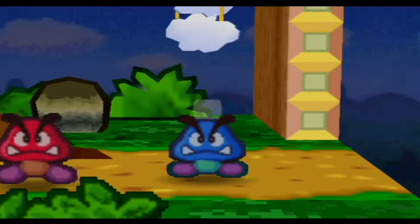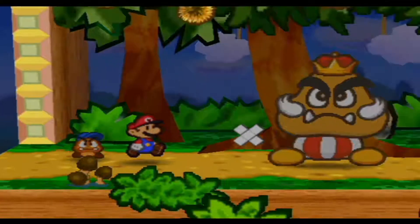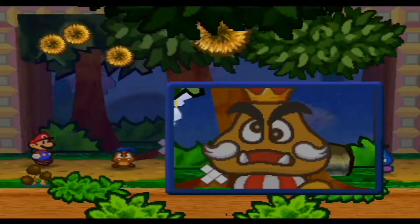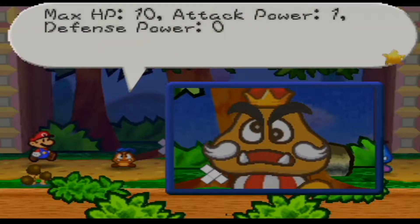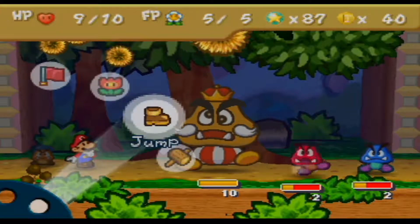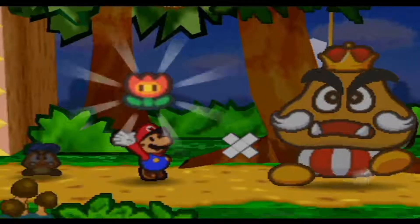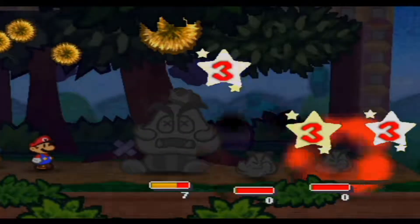Beat him up, King Goomba! So after tattling the first fight, Red and Blue Goomba are at 3 HP. And using the tattle ability, we can see King Goomba. This is King Goomba — he has 10 HP, 1 power, and 0 defense. So, first turn, what I'm going to do is actually use a Fire Flower. A Fire Flower on all three of these enemies will deal 3 damage each.